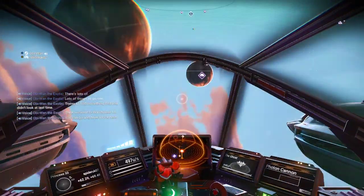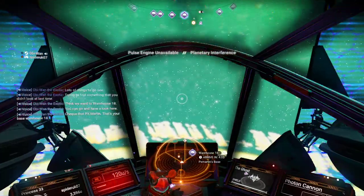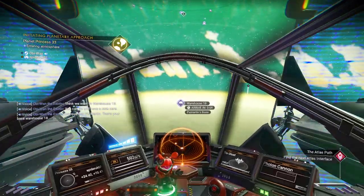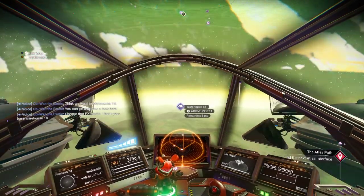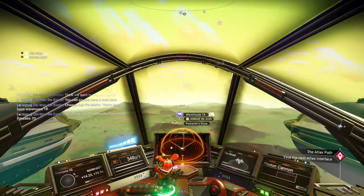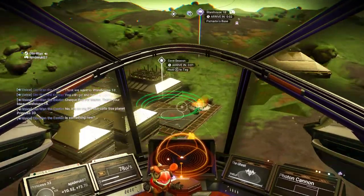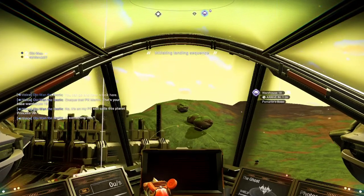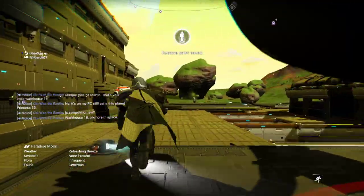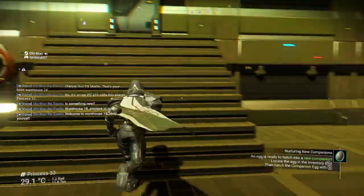Check that - PX Martin, that's your base, Warehouse 18. That's how my PC still calls this Planet Princess 33. Ooh, there's something new. Warehouse 18, PX Martin's base. Welcome to Warehouse 18 - help yourself. Let's go and have a look.